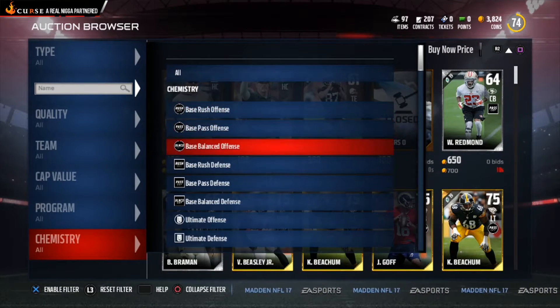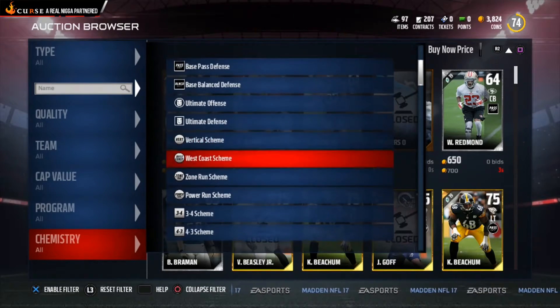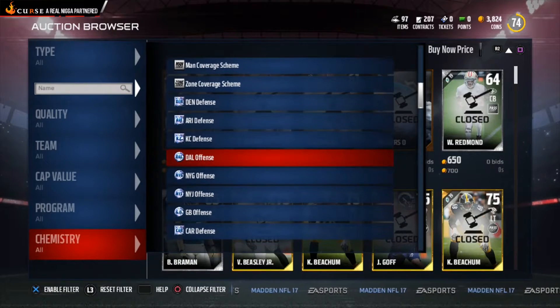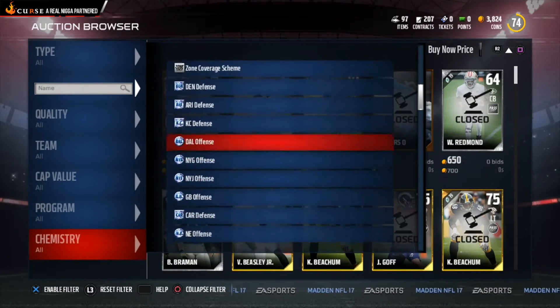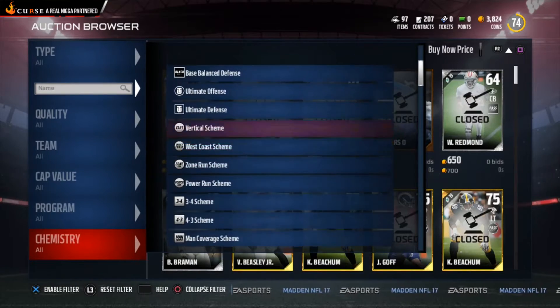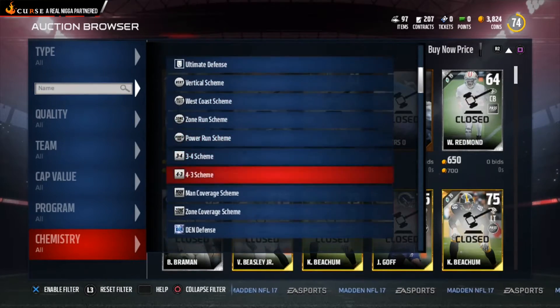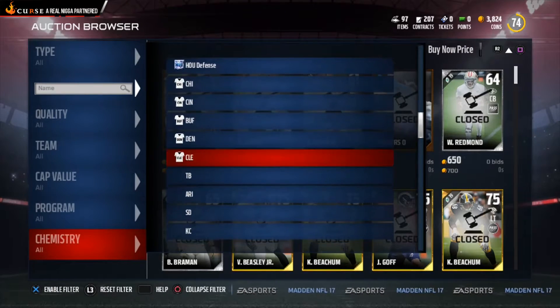You can also filter by Chemistry — look for offensive or defensive chemistry to build your team. Whether it's vertical scheme, west coast, zone, 3-4, 4-3, any defense type — they also have ultimate plays. You can choose whatever base offense and base defense you want as your chemistry team in MUT 17.